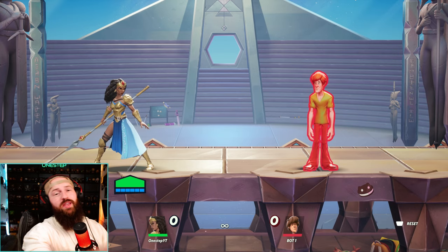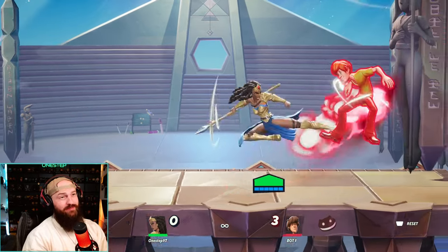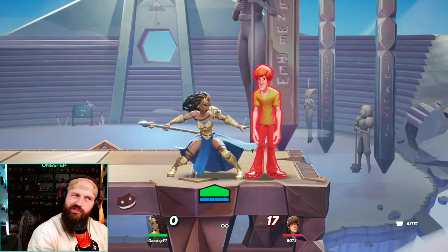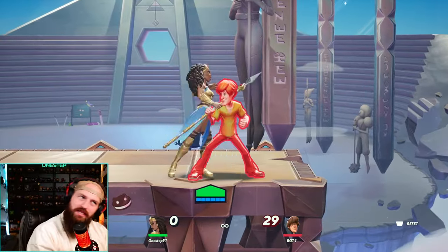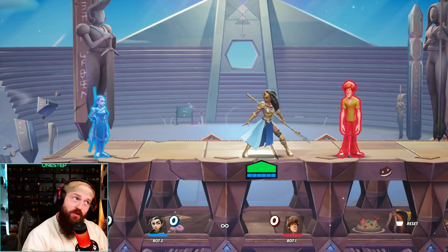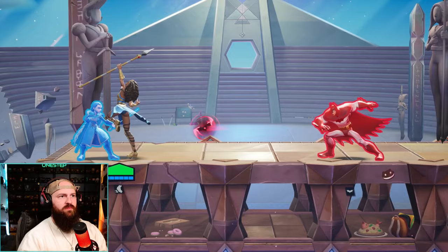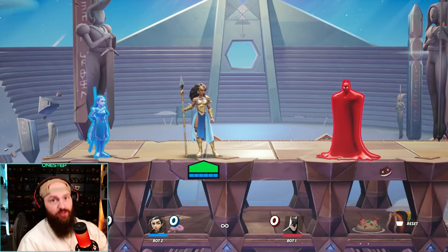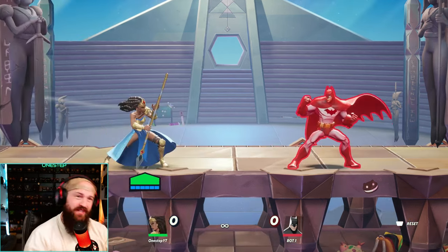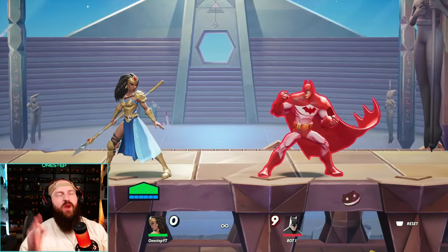Now, what about her specials? Side special on the ground is one hit, but in the air it can be directionally influenced — you can go up or down with it, and it's more than one hit. I find myself doing aerial side special a lot more than on the ground. Down special does have pretty slow startup, but it's a decent, powerful move. A big note for twos: when you do down special, you will teleport to your ally, and doing so will also reflect projectiles. So it's a great way to get to your ally and if they're getting projectiled to death, you can just reflect them. Up special acts very similar to her aerial up attack — a multi-hitting upward attack.